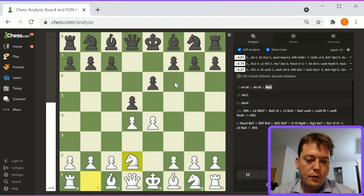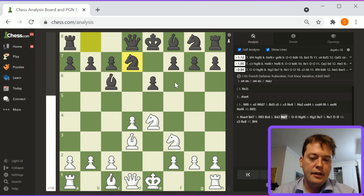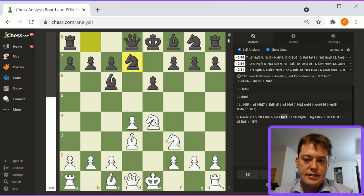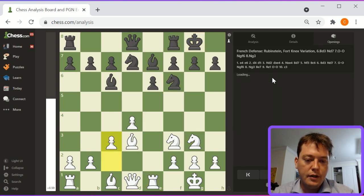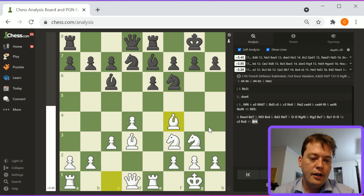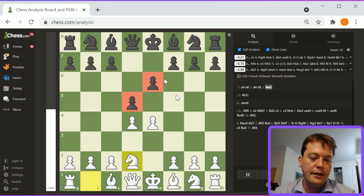E4, e6, d4, d5, knight d2, knight takes. The knight is on e4. This could have come out of knight c3 or knight d2. Ideas like c3 and bishop f4 are here. Castles, knight f6, knight g3, bishop e7, rook e1 — it's a good position for white, just better development. Unlike the normal French where these pawns get neutralized, the d5, e6 structure will be maintained.